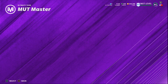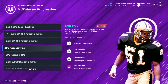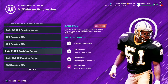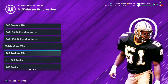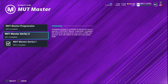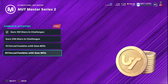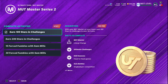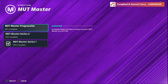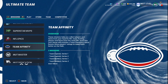Next, you want to be upgrading your MUT Masters. I've been a bit behind this year but I'm getting close — I'm two away on pass touchdowns, about 2,700 away on rushing yards, nine away on rushing touchdowns, and I've finished sacks and forced fumbles. Make sure you complete these because they expire at the end of the series. Once you complete all four challenges you get 100k coins and a token to upgrade your Sam Mills.